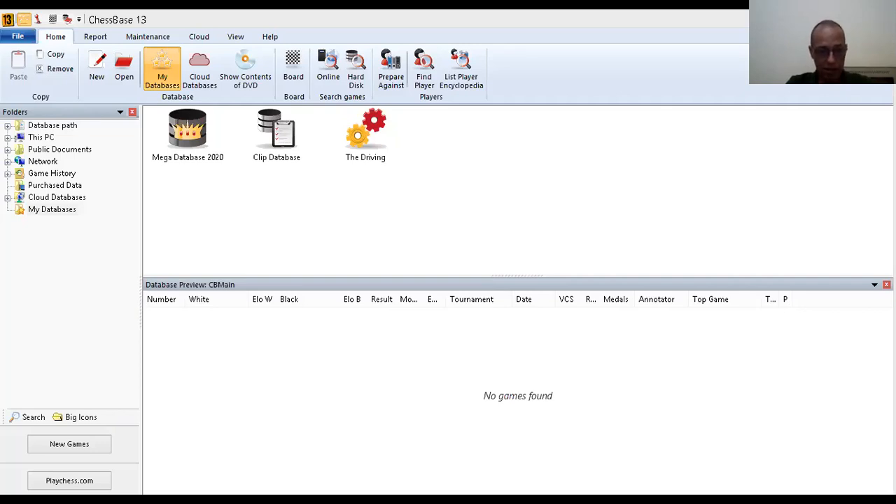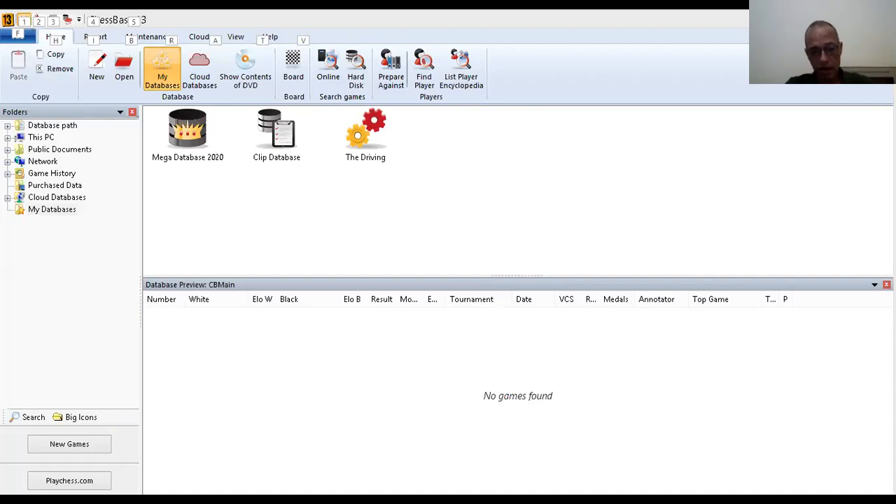What is the idea of black? The idea of black, of course, is to take back this pawn on g7 and try to exchange pieces. Then the resulting ending — let's say, rook against rook with the g4 pawn for white — it is not winning for him. It's a draw.